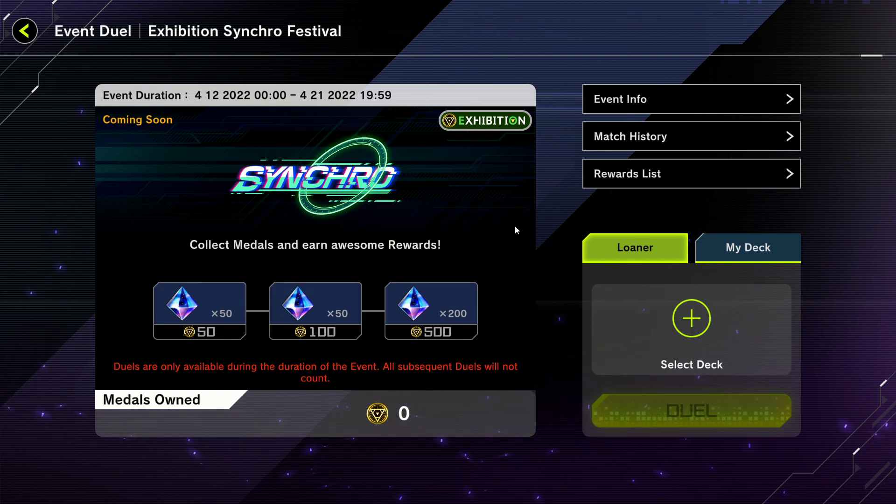So what does Konami expect you to play if you don't have a deck ready for this event? This video is hopefully going to help with that. We'll talk about options for players who don't have any synchro decks, and also for those who only synchro summon a little bit — like Adamancipator or Virtual World.